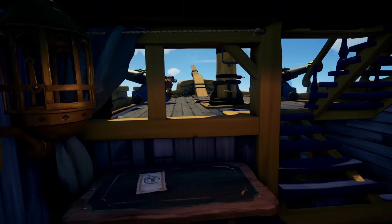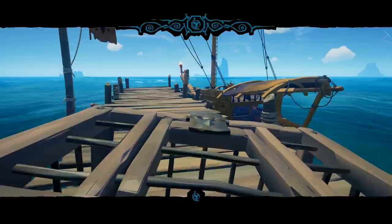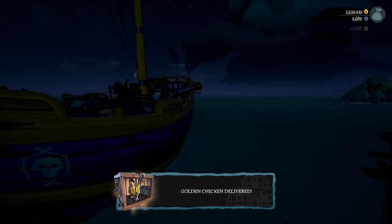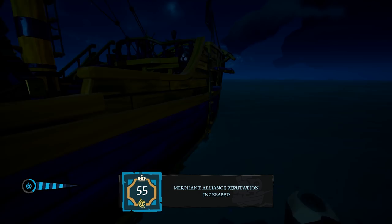If you prefer animal voyages, buy as many as possible, vote for them, and pick up all the cages. Sail around catching golden and black chickens, pigs, and snakes. Then sail to an outpost, buy more voyages, vote, and sail around Sea of Thieves to sell your animals at the corresponding outposts.